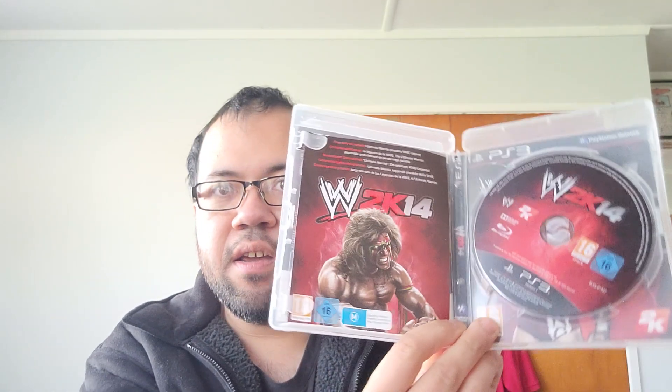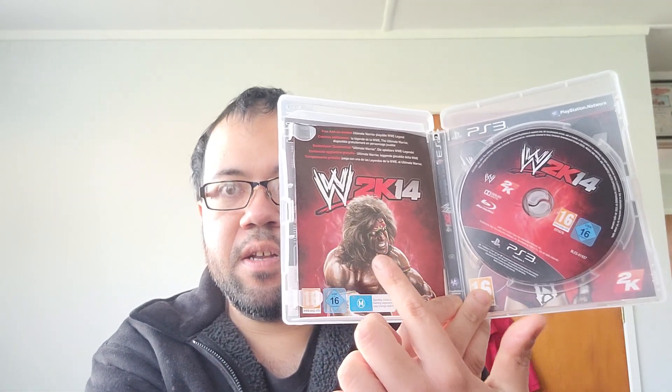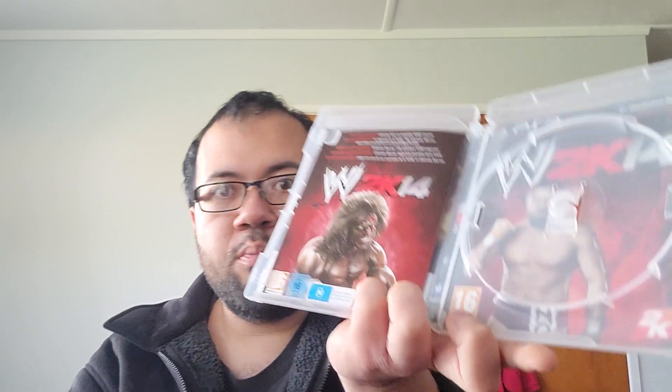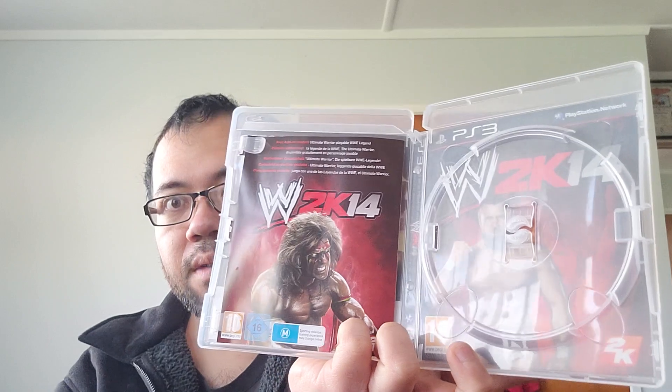You'll unlock legends by playing the 30 Years of WrestleMania mode, covering every WrestleMania leading up to WrestleMania 30. This game is better than 2K24. There's the downloadable Ultimate Warrior code and the disc, and it has a reversible cover featuring Daniel Bryan.